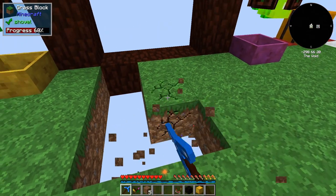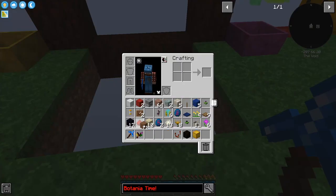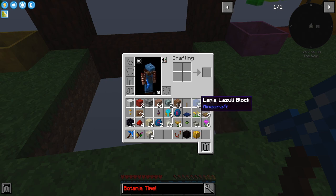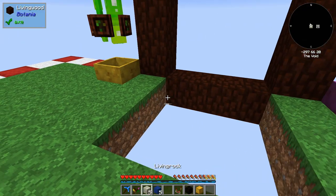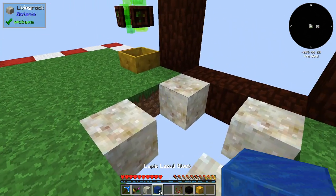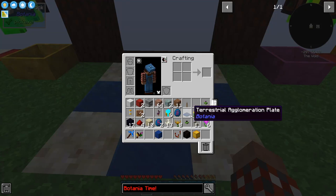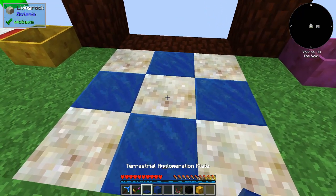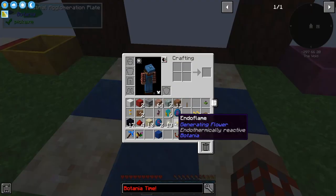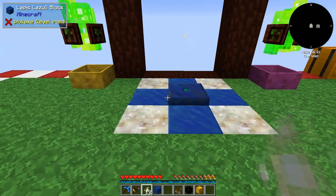Next thing I like to do is set up this three by three area here. This is where we put the terra steel maker. You make an X of the living rock with that and a centerpiece. We need the terra steel agglomeration plate, and that needs a spark. Done — so that is in place.